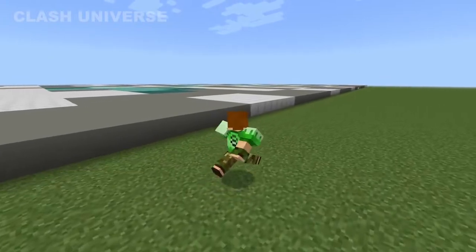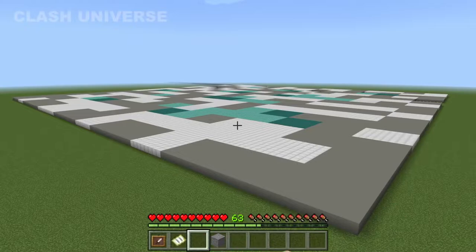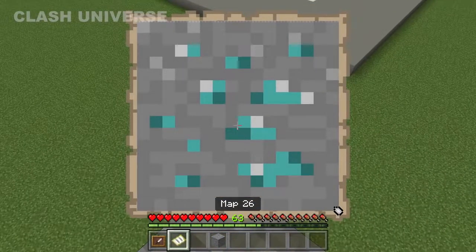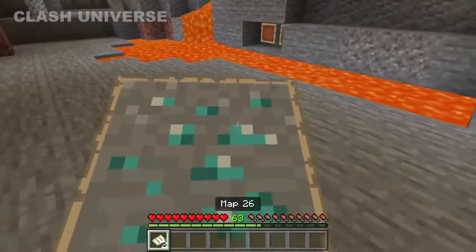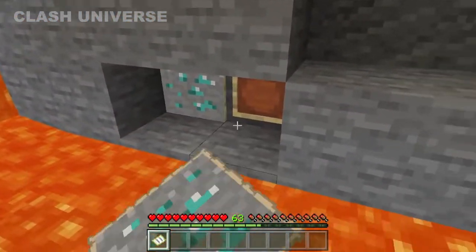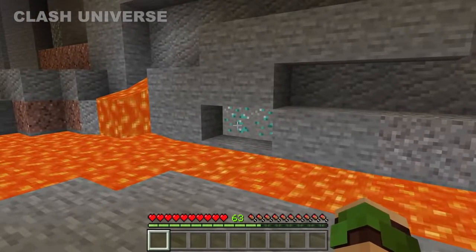Here's a way you can trick all your friends in your survival world. Make a giant-looking diamond and create a map of it — this literally looks real. Now all you gotta do is place these maps over item frames at various locations to confuse your friends.